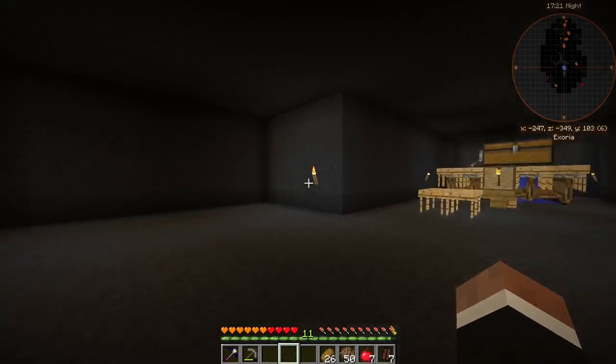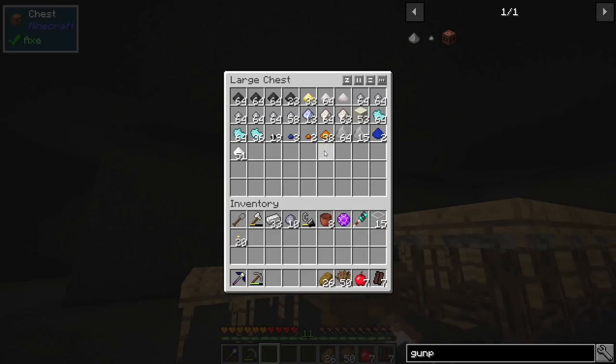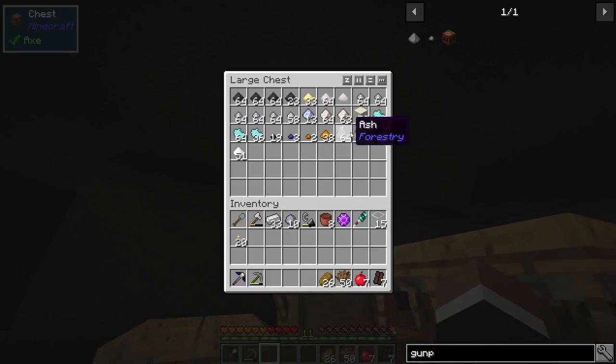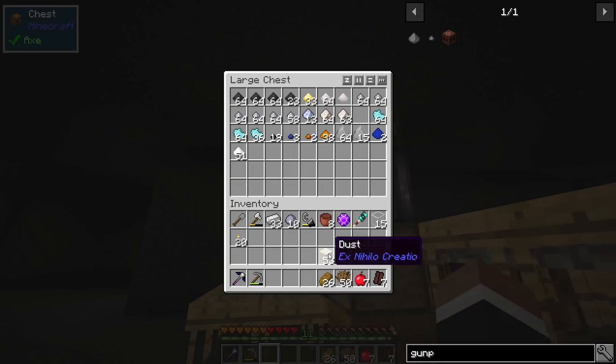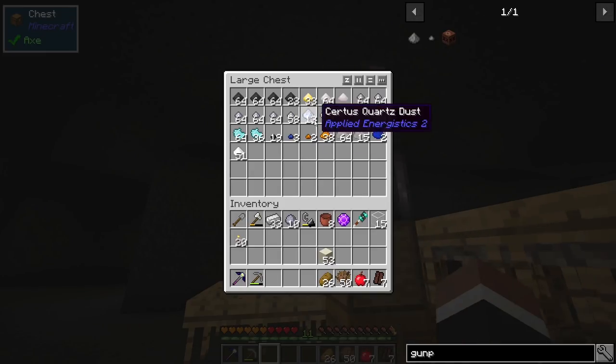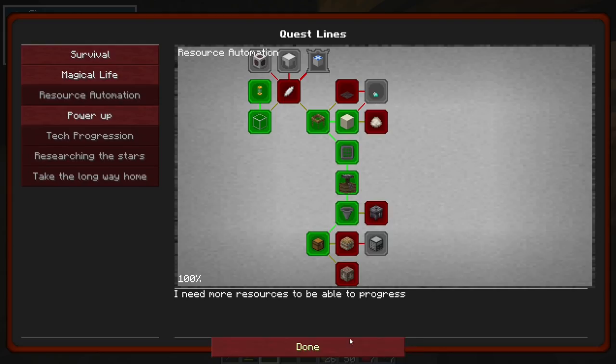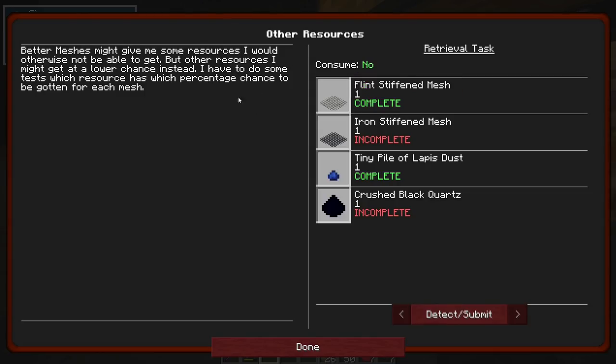I actually widened the path a bit here and made a little side area because we're gonna need space. I ran the dust through - you can run the dust through after you've run the ash through. That just gives you crushed quartz and certus. I have some certus and some quartz. I made some stiffened mesh, so I'm partly done with this other resources quest. Better meshes might give me some resources I would otherwise not be able to get, but other resources I might get at a lower chance. I need to do some tests on which resource has which percentage chance for each mesh.